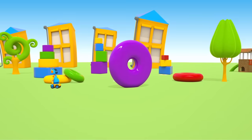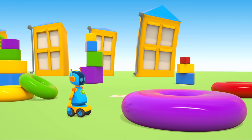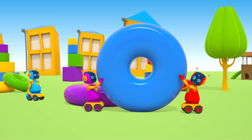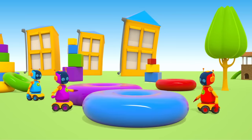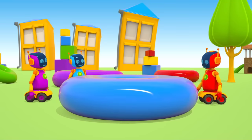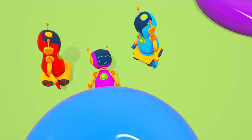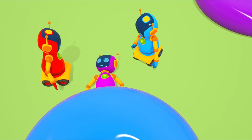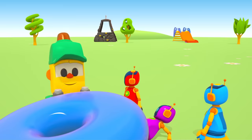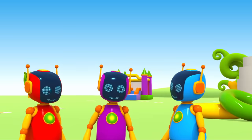On the playground, robots play with rings from a toy pyramid. Careful, robot — this ring is large and very heavy. Two robots brought a large blue ring. How do we stack them on each other? Try together. Oops! The purple robot is stuck. Help him get out — pull carefully. That doesn't work. Lifty, help! Hooray, we did it!